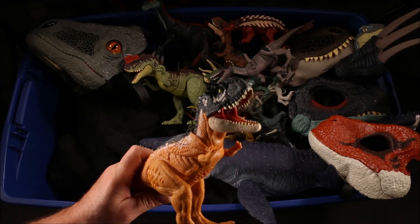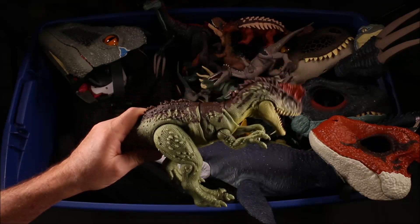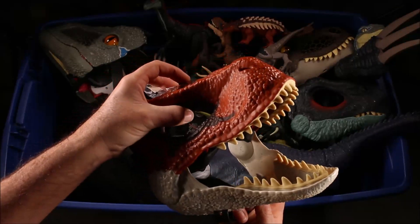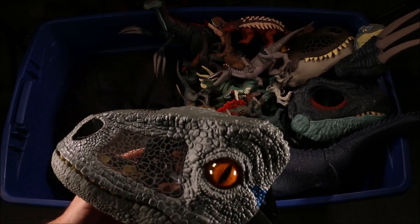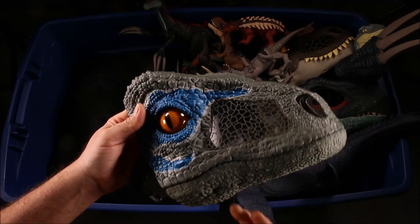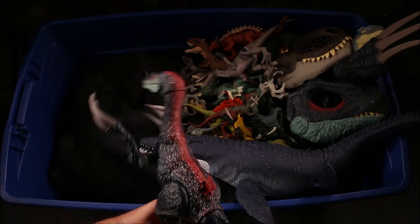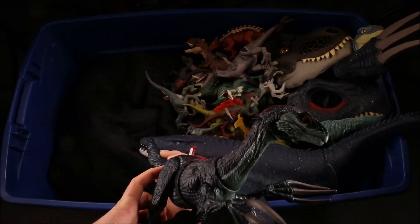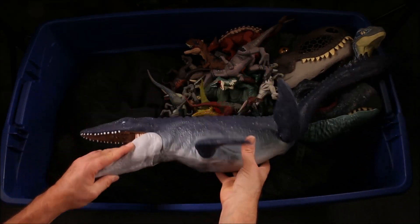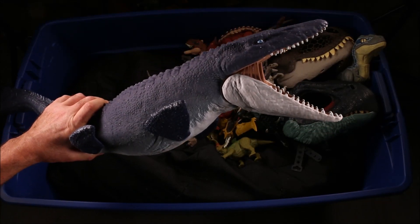Blossoraptor Dylophosaurus. Slash and Roar Fighting Therizinosaurus. Ocean Bound Speckled Mosasaurus — this is the one that's made out of trash. It's literally on the box that they made it out of one pound of ocean trash.